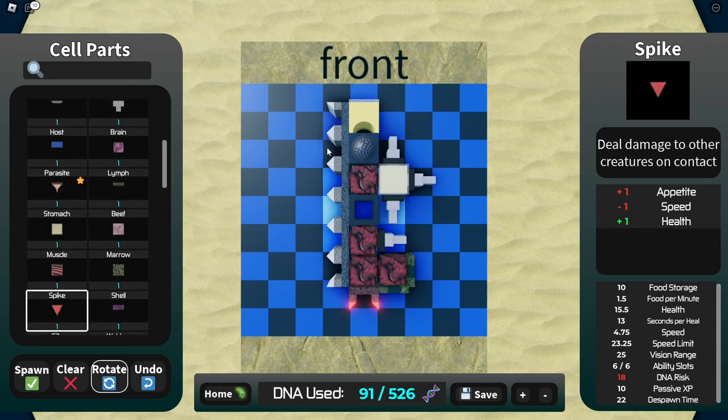I forgot to place the spike. We have the spike so that if someone jumps us, we can fend them off. We do have a decent bit of health - 16.5, not too bad. 13 seconds per heal because of the limbs. Obviously movers so that we can actually move. And mostly intestines, so we can survive pretty well without food, at least until some food spawns in our little domain.